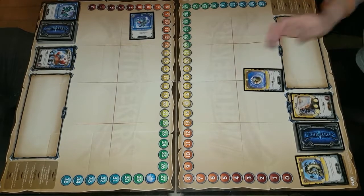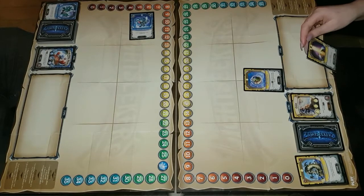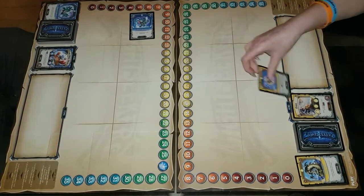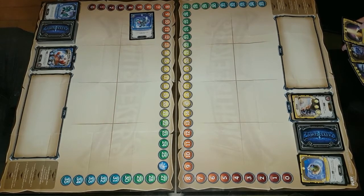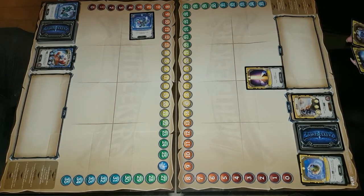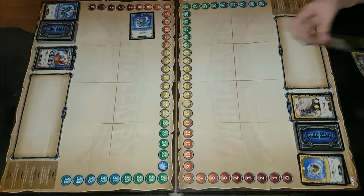I'll play Anti-Gravity Snail for 2 damage, and it has gravity on it, so that doesn't increase. And then I will do Sun Strike — but you can't play a combo on the same turn that you've played another card.